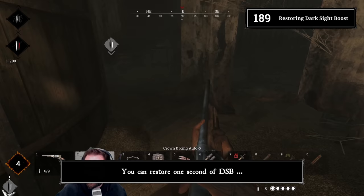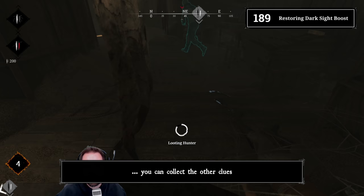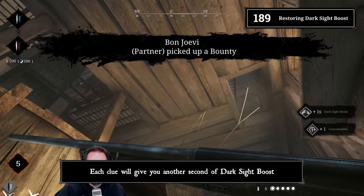Tip 189: Restoring dark sight boost. You can restore one second of dark sight boost by looting dead hunters. Alternatively, if the second boss isn't banished yet, you can collect the other clues — each clue will give you another second of dark sight boost.